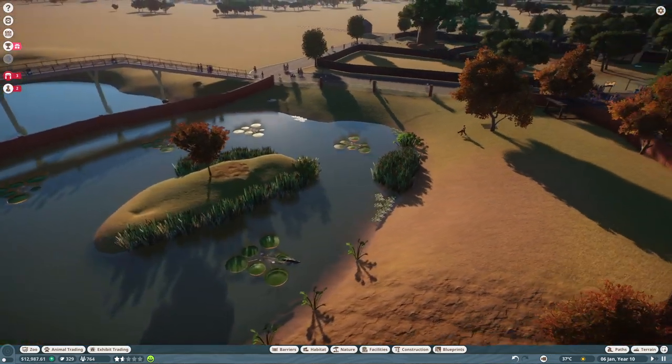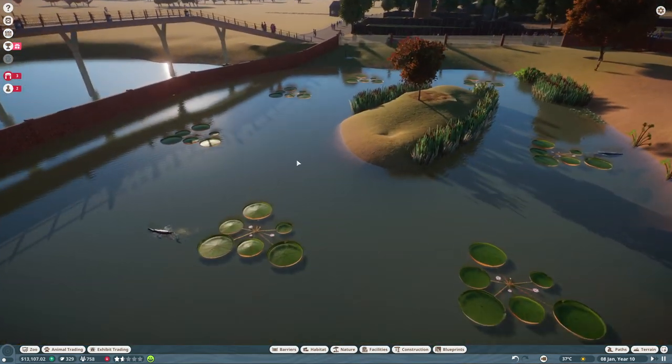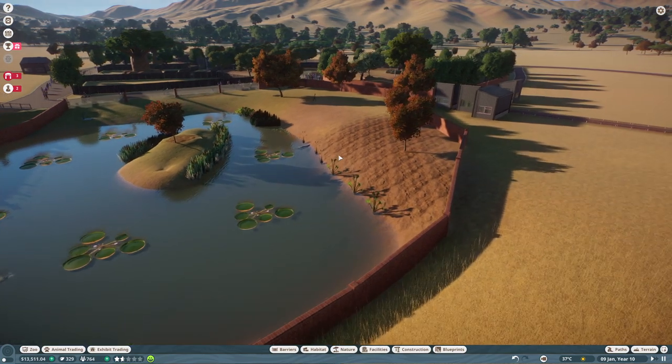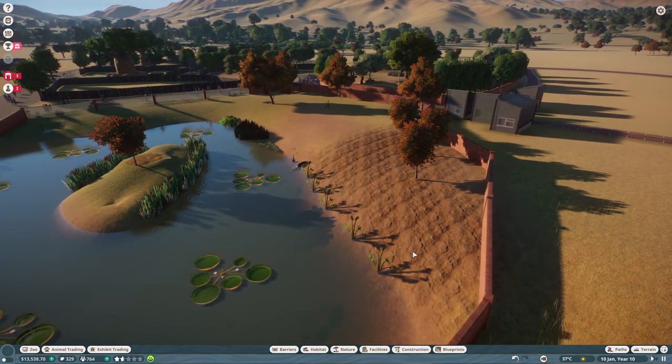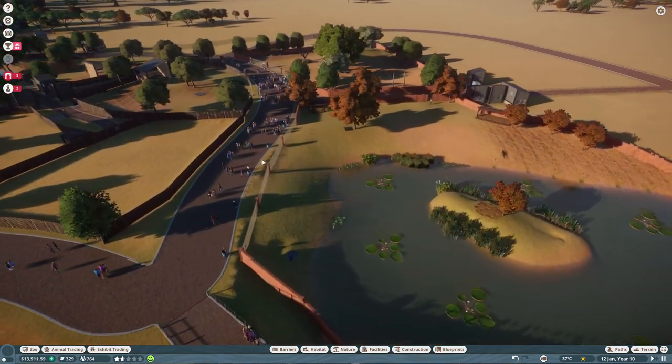Hello everybody and welcome back to Planet Zoo. Last time we finished this beautiful crocodile habitat here, and I really like it. It could be a bit smaller perhaps - I don't think we'll need that area really, so at some point I'll probably just extend the border there and use this space here for something else. But for now let's just keep it like that.